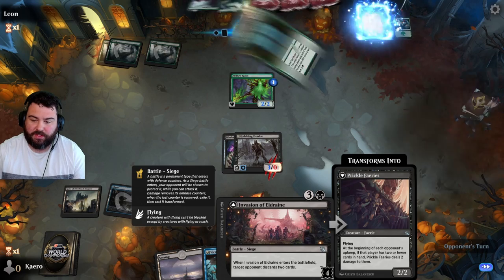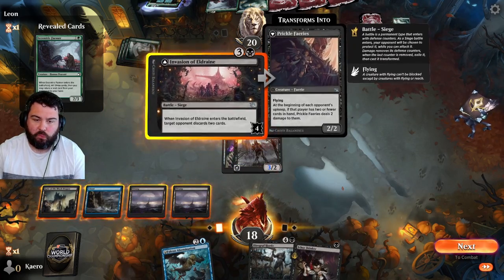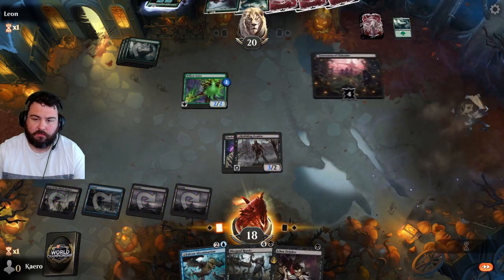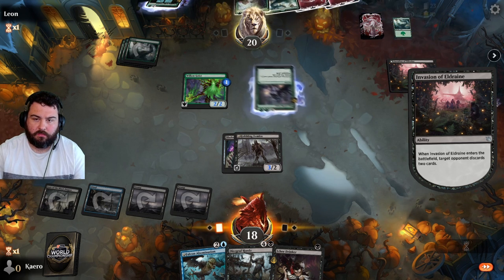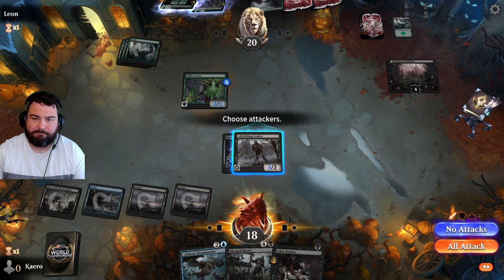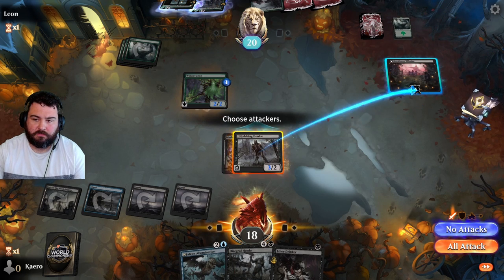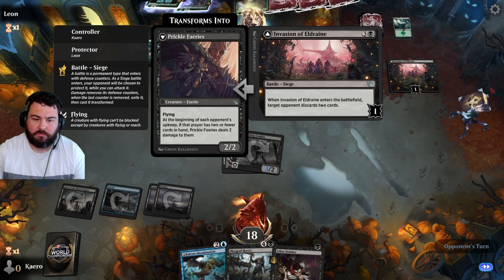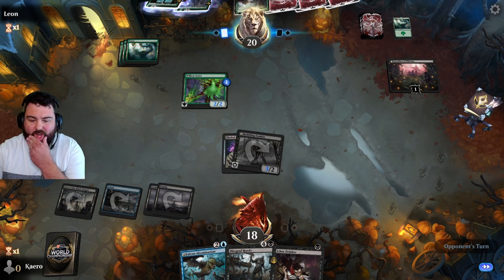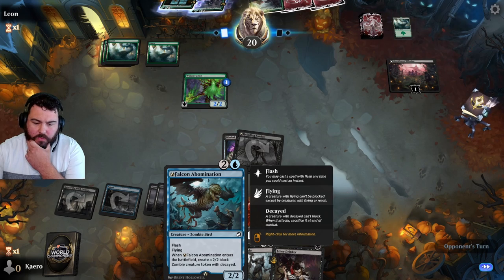We might go Invasion of Eldraine, just make them discard two cards — Eccentric Farmer. We want to get rid of Rise of the Ants with flashback.